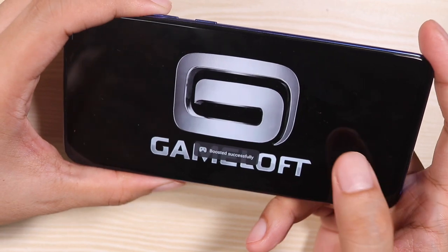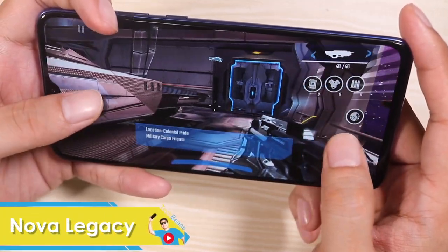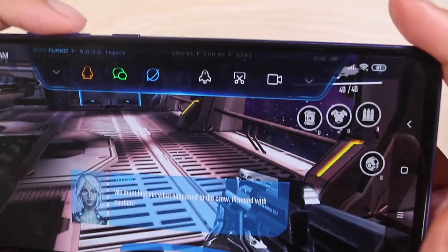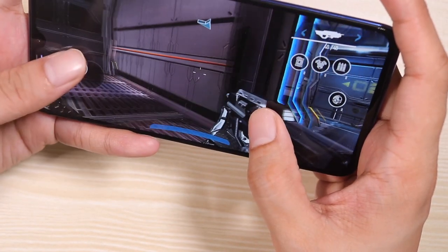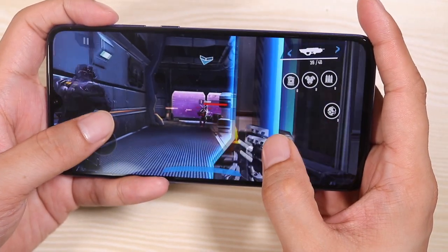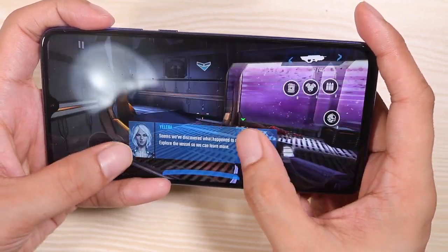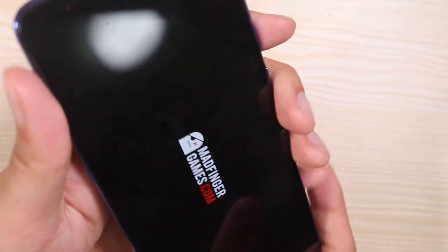Let's start playing Nova Legacy. As you can see, this is also a beautiful looking game. The game is running at 30 to 40 frames per second — we can't really control the graphics on this one. That's a bummer, but it's a very good looking game, and as you can see the phone handles it with no problem.